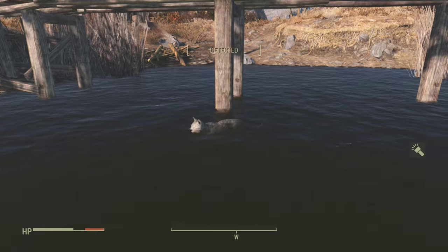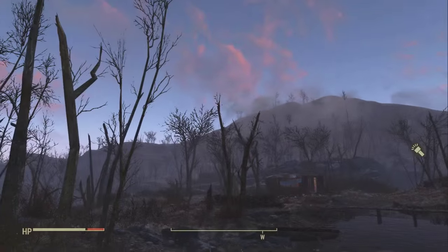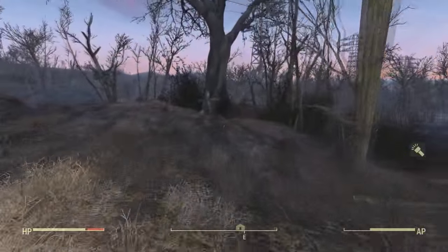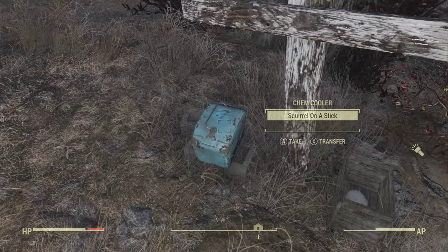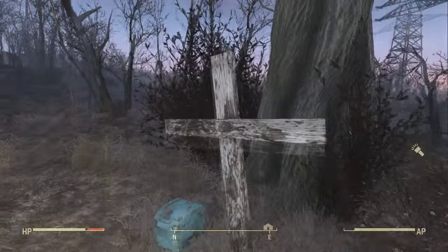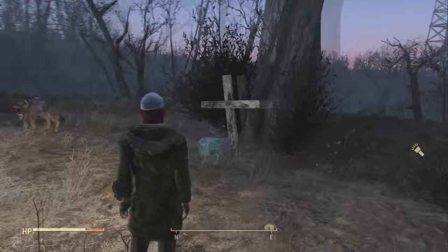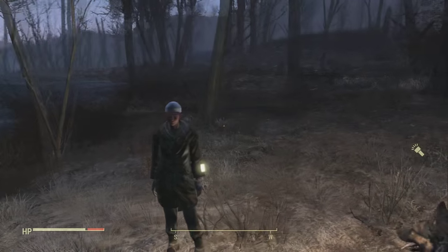There are crops out here that you can harvest, and if you go this way there's actually a grave out by a tree. I have a feeling the trader buried someone here. We can tell they liked smoking cigarettes because there's a cigarette carton on top of the grave, and they liked baseball because there's a baseball cap in a wooden crate next to it, along with some random generated items in a cooler.